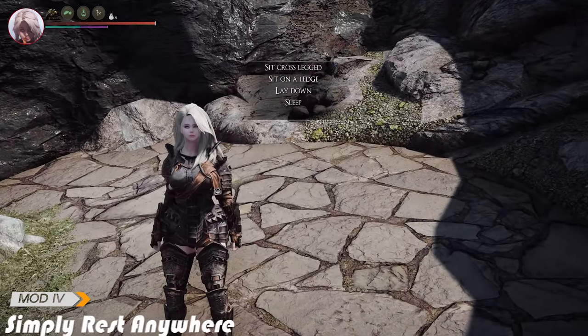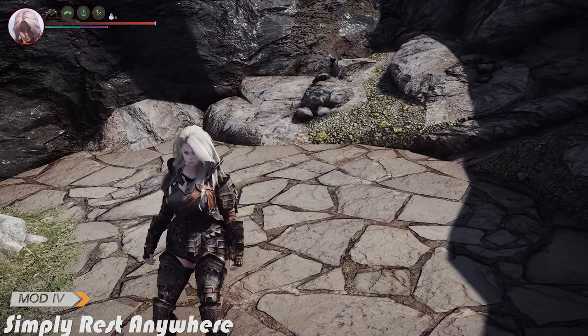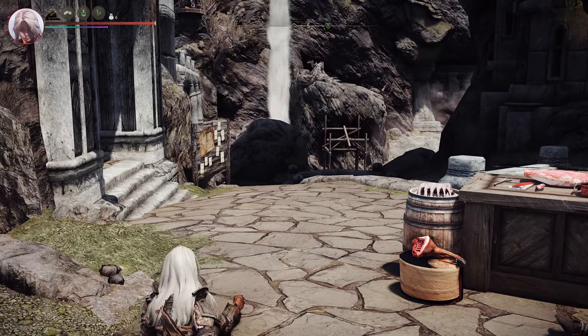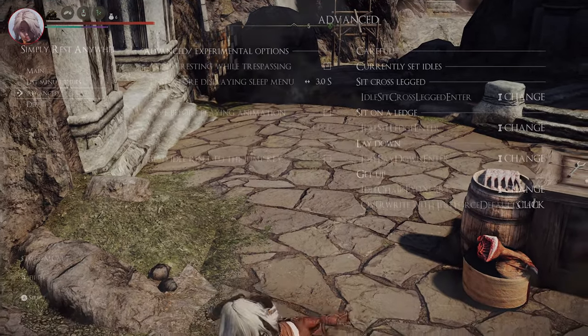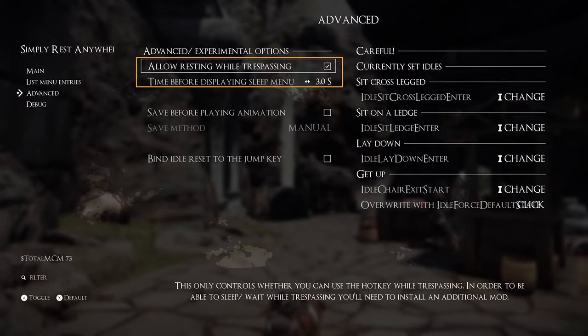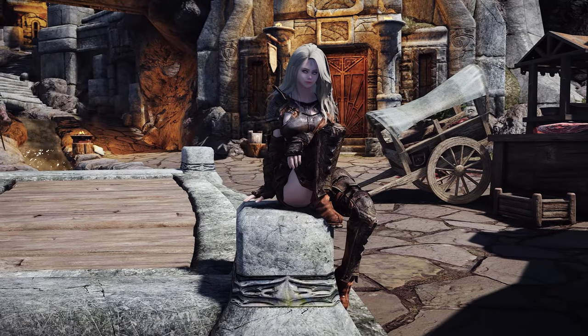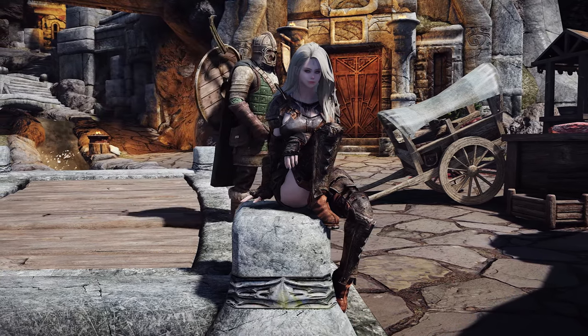However, if this is too hard for you and you want to make saving easier, you can use Simply Rest Anywhere to make saving easier. You can sit, lie down, or sleep anywhere by pressing the designated hotkey. However, sleeping is only possible once every two hours, so it prevents you from abusing sleeping. If the game is too hard because of the mods introduced earlier, you can use this mod to make the game a little easier.